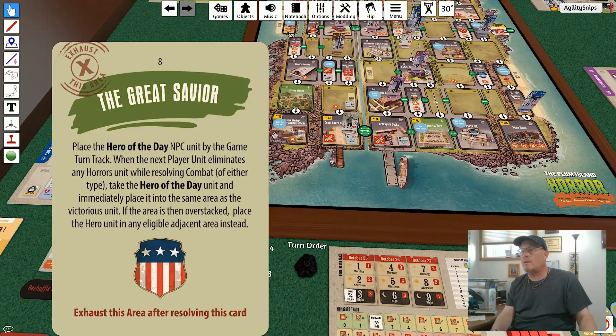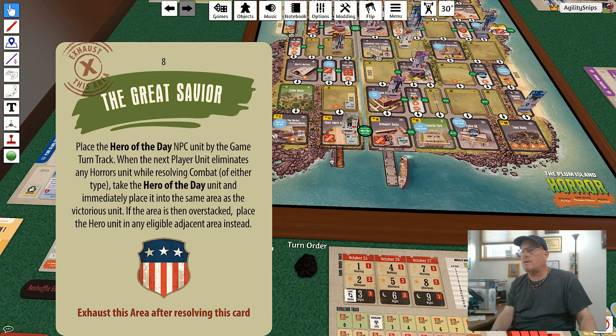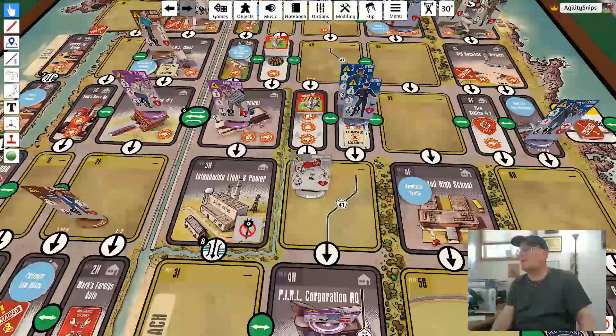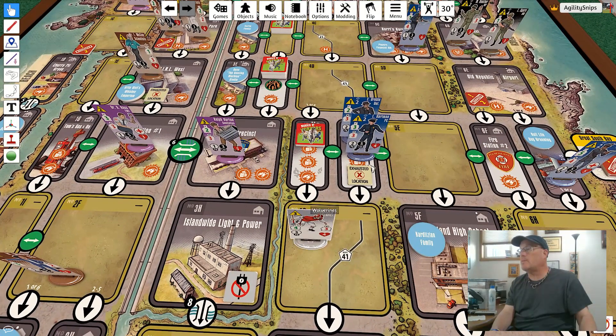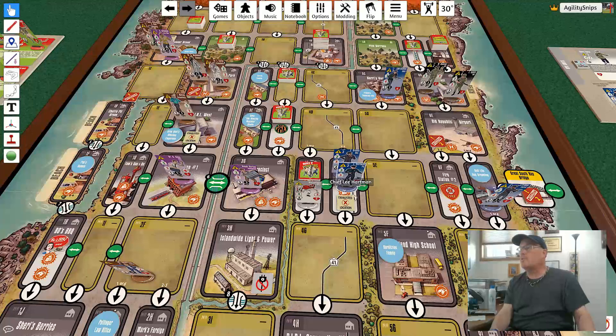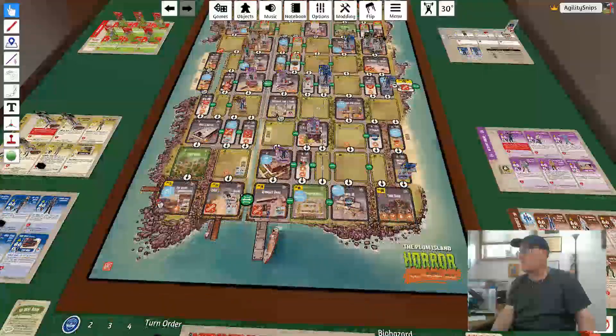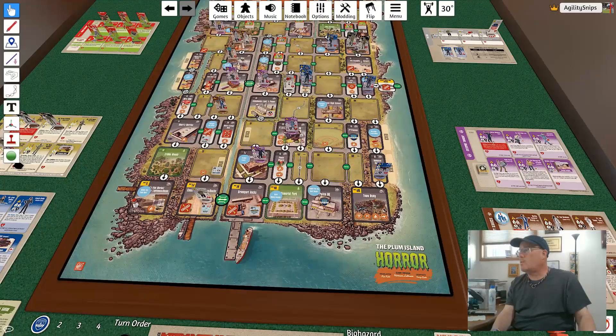Into the same area as the victorious unit - if the area is then overstacked, place the hero in any adjacent eligible space. So it would be overstacked, so I place him in an adjacent unit. This gets me more units in the center area, and now this stack is blocked from moving. A very successful turn - I'm really happy about that. Now we go on to follow actions, and we start with the National Guard.